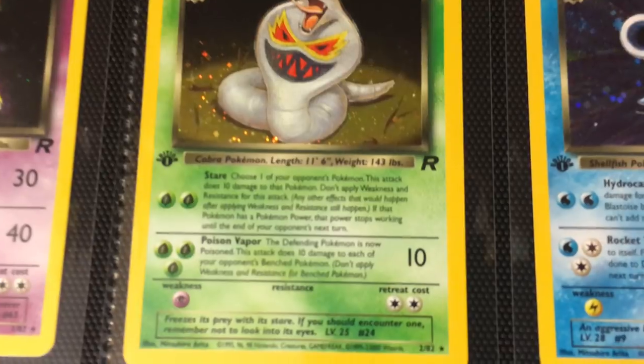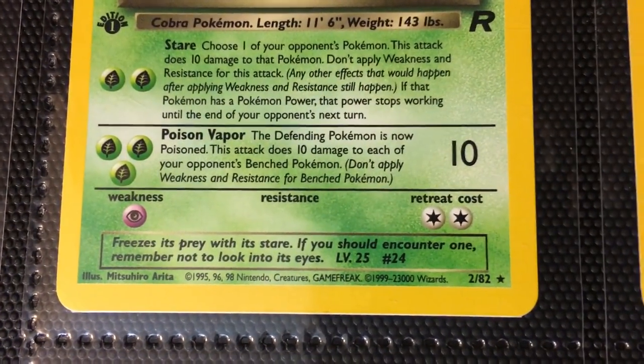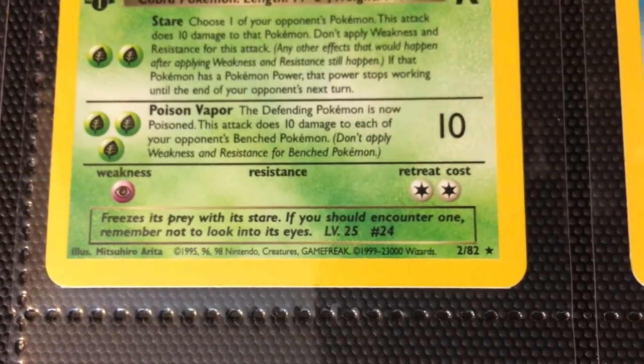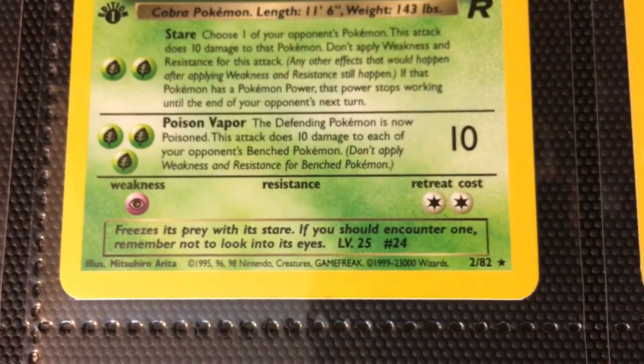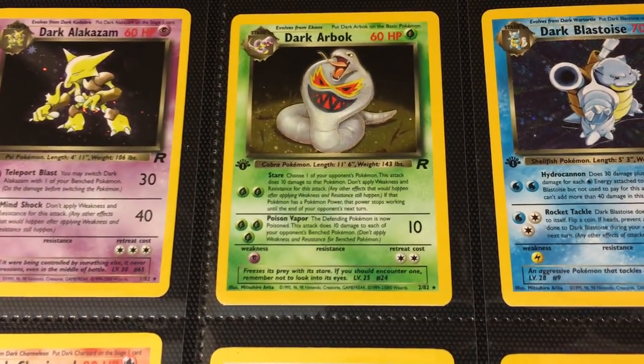Here is Dark Arbok, one of the popular species from the show that Team Rocket uses. There's actually an error present on the bottom of this card — if you look at the copyright, it says $19.99 to $23,000. That should be $19.99 to $2,000. Nonetheless, this error is present on all of the first edition release.